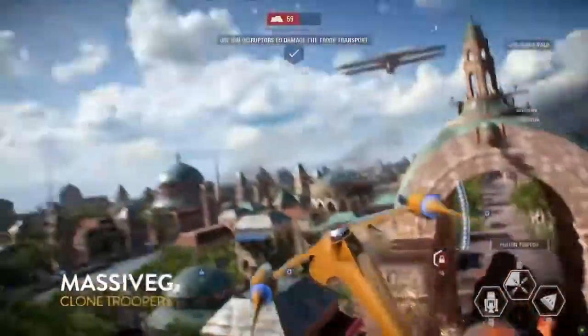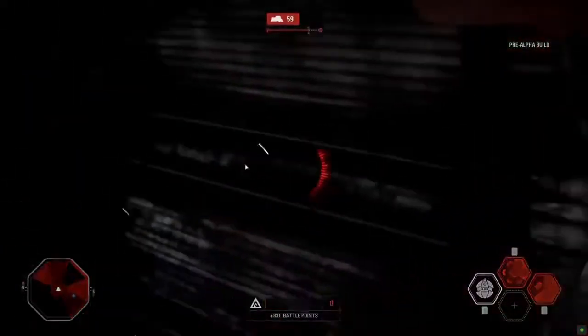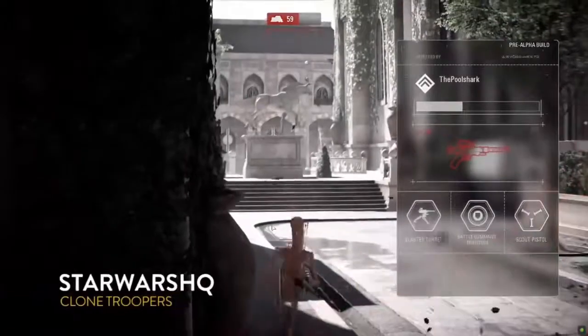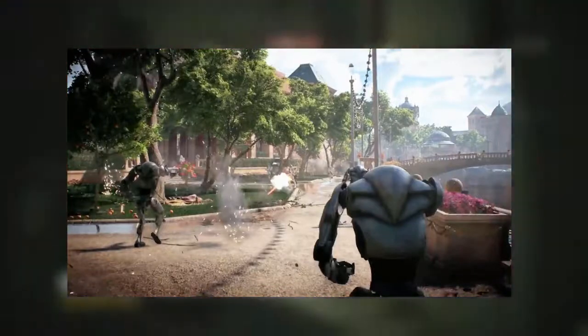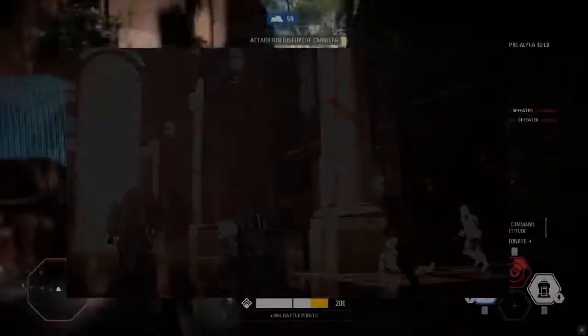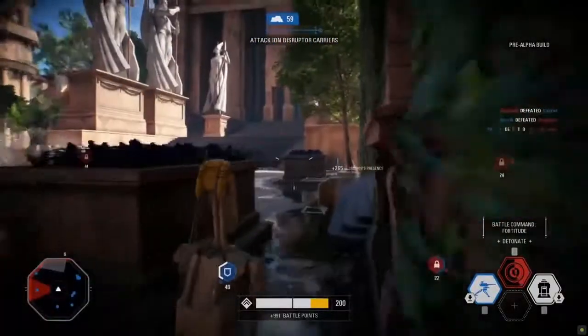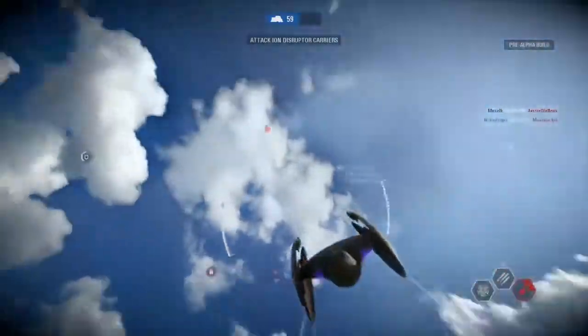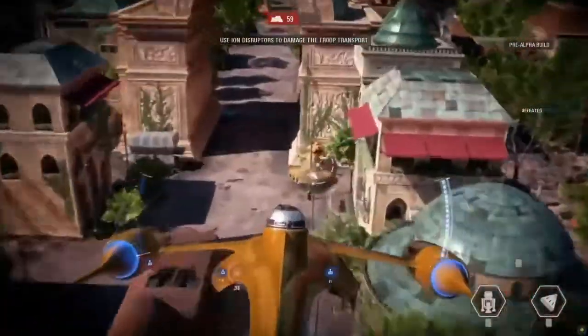The next thing is Reinforcements. We've seen some of this in the gameplay trailer at E3. The super battle droids, which I thought were a standard thing, are actually a kind of reinforcement, as is the jump trooper. Basically it introduces more powerful classes. I think it's similar to the special classes in the original Battlefront 2, where you had to earn points in the game to actually use that class.